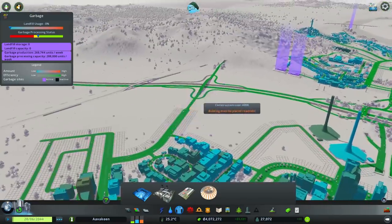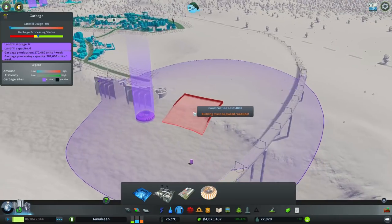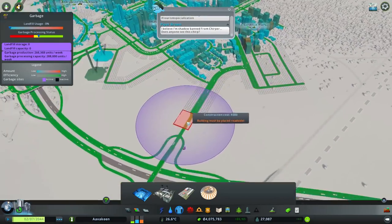I don't actually think this is helping us at all. We're going to leave it there for the time being, simply because I like the idea of it gathering things. But this is sewage, not rubbish, so I don't think it's really going to help. We'll experiment a little bit more with that in the future.